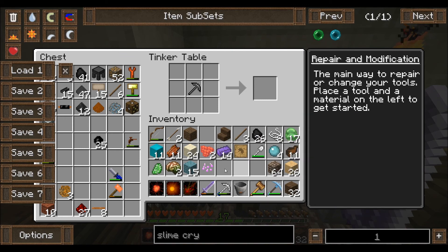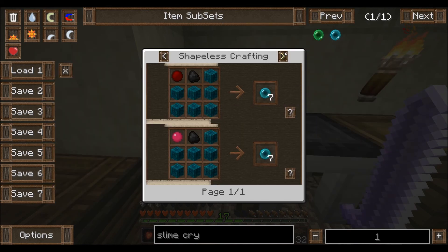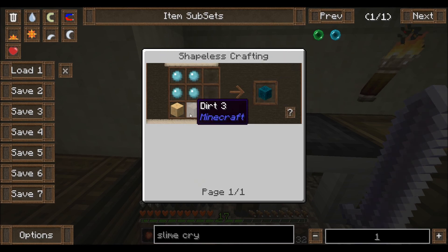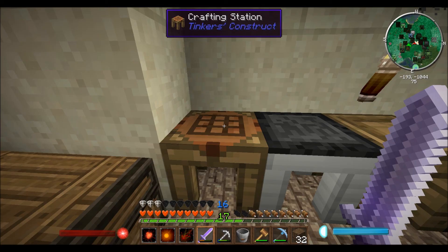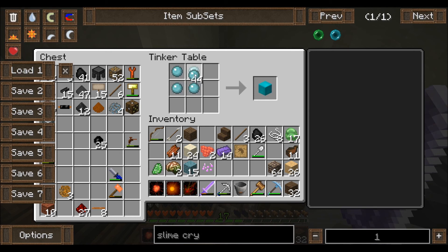Alright, so I found out how to make the slime rods. We actually need slime crystals, which we get from smelting this slimy mud. And to make the slimy mud, we need to combine dirt, sand, and gelatinous slimes. So I went up and I got some more of this congealed blue slime. There we go, we have plenty of slime now. So we're going to need... I'm not sure if it's one per tool rod. Let's make four. That should be enough, I hope.